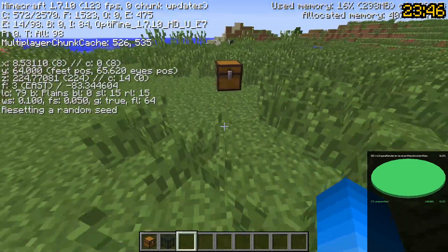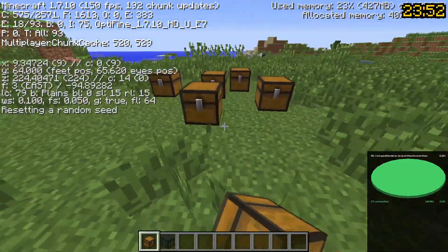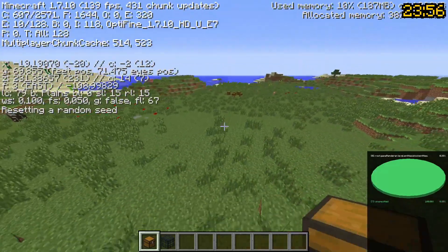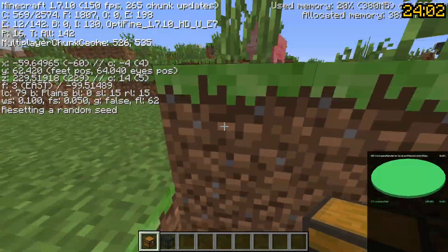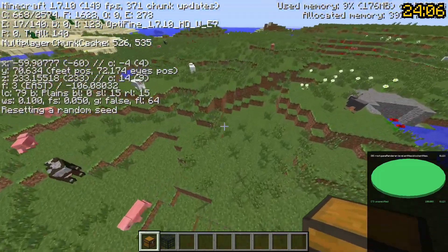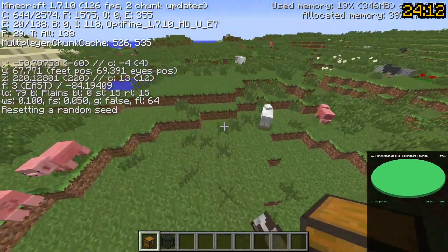Many of these concepts are the same as in 1.16, but there's one slight difference in 1.7: if you have a bunch of chests, even when you're farther than 64 blocks away, you will still pick up a little bit of a spike on the pie chart. We can use this mechanic to find fortresses from far away, even when they're further than 64 blocks. This is probably a bug, but it's very useful.